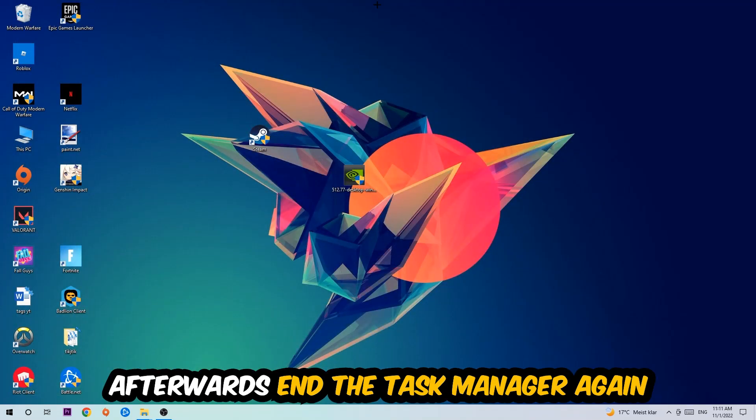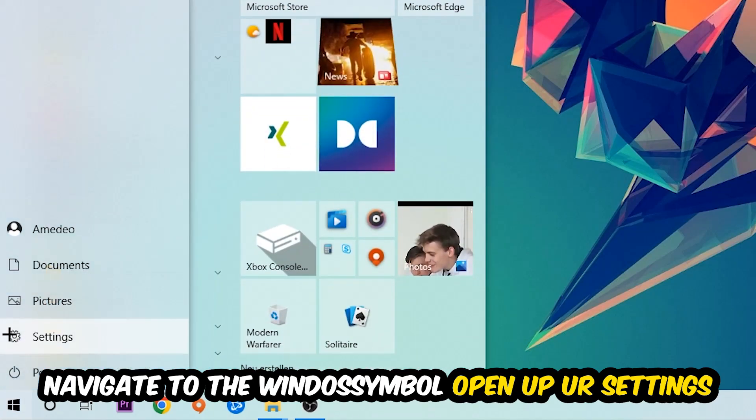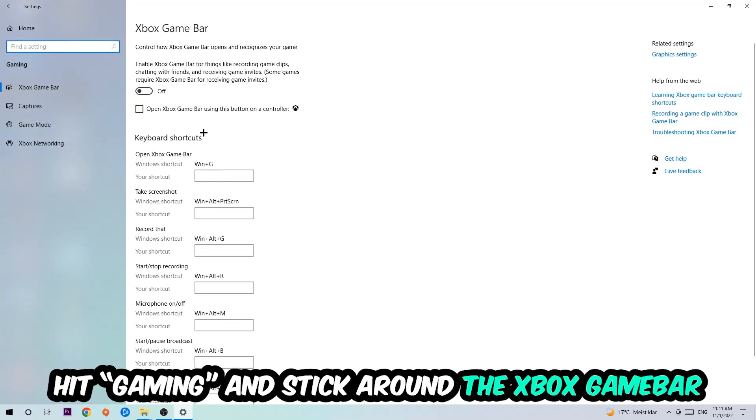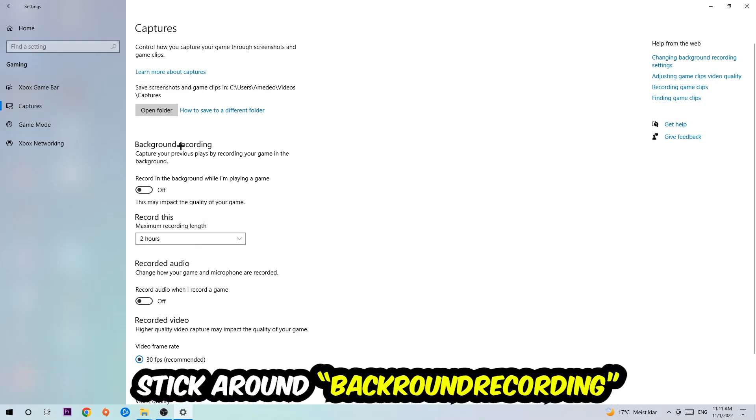Next, go to the bottom left corner, click the Windows symbol, open up Settings, and hit Gaming. Stick around the Xbox Game Bar and turn this off, because the Xbox Game Bar doesn't come with any benefit — it only impacts your performance negatively.